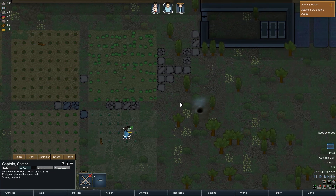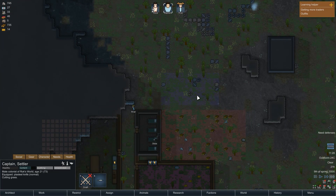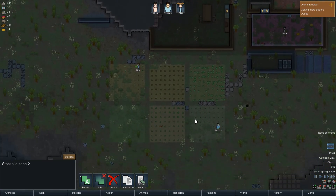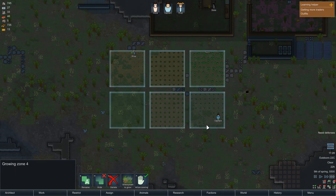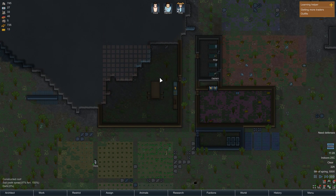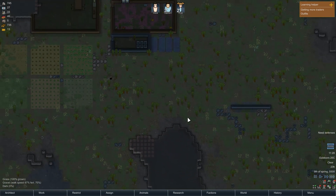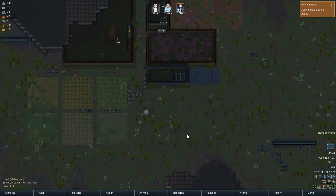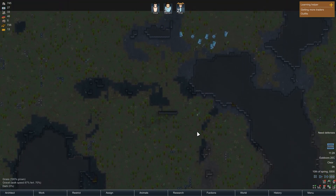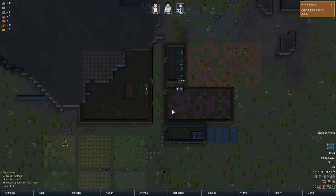Now we're going to undraft, undraft. She's probably going to take that right over there. You're going to prioritize mining compacted steel — right there. You're going to go eat, that's fine. We need you to work on that steel, buddy. Making this room was probably a bad idea, but you know what, it worked out fine for me.